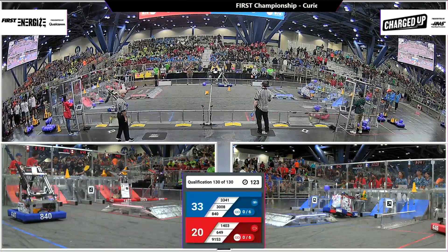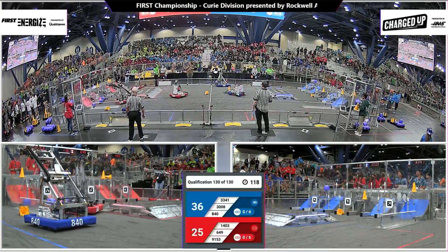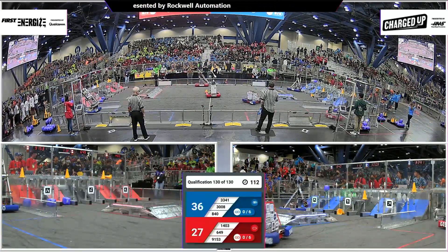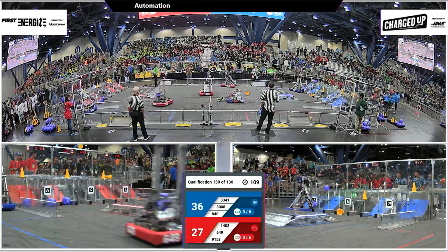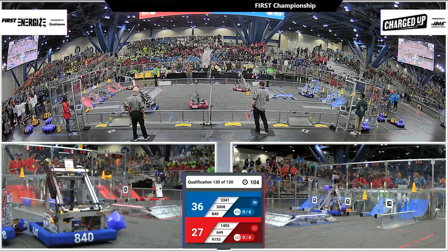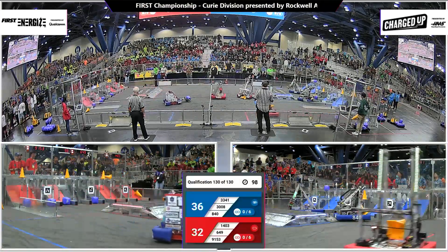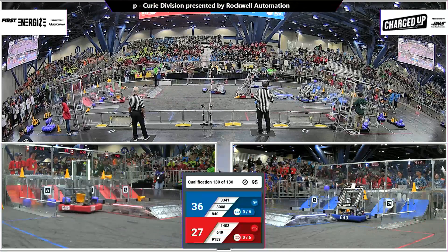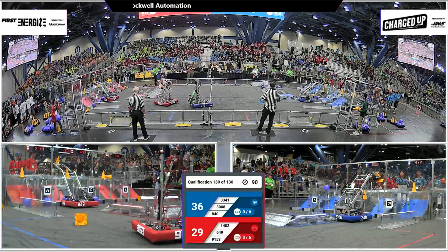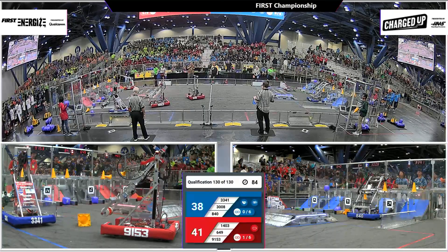91.53 reaching up high. 8.40 going in to pick up a cone from the human player. See if they can go and pick that up and get that scored, and they do. 14.03, they've got a cone off the ground. See if they can score that up in the top row, which they will. And will it stay? No. It'll fall off. They're going to have to reposition that. It does score in the bottom row, however. So they'll be able to take those points, potentially turn that into a link. 8.40 reaching up high now on the blue line side and they're scoring in the top row.